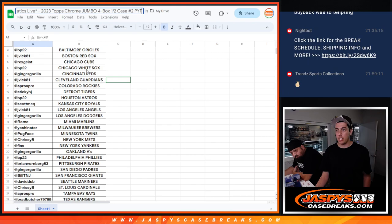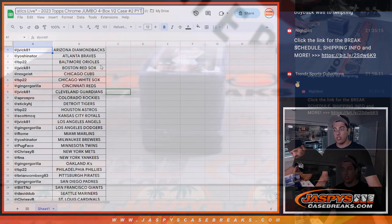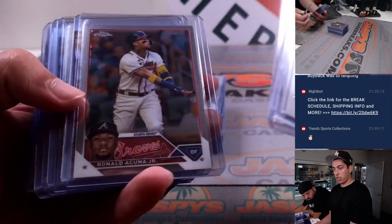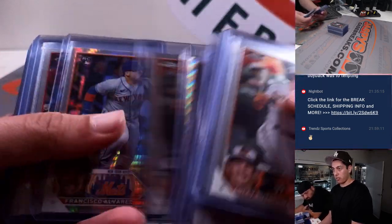These were the teams in case you forgot. Starting off with just some of the rookies and refractors — Shohei's and Acuña's.